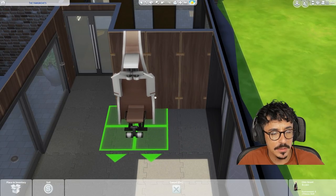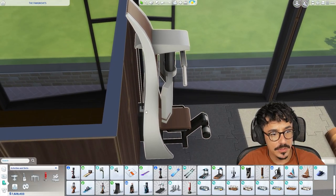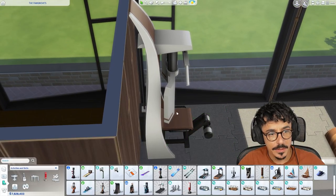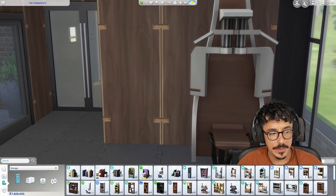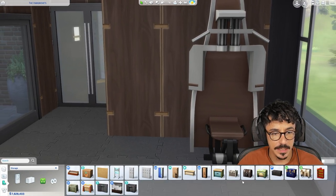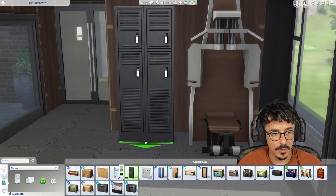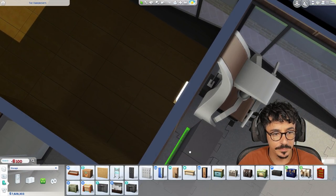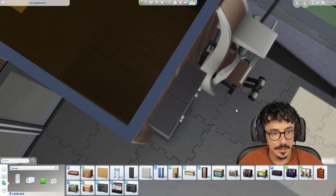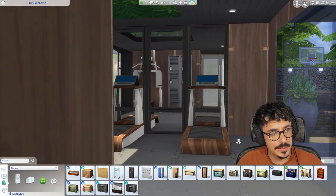I'm going to move you over there. We need to whiffle that back - oh no, it's cutting in. There we go, absolutely stunning. And then what I'm going to do is put some lockers over on this side - going to go for the dark black lockers just on this part here. Yeah, I like that. That's a nice little space.